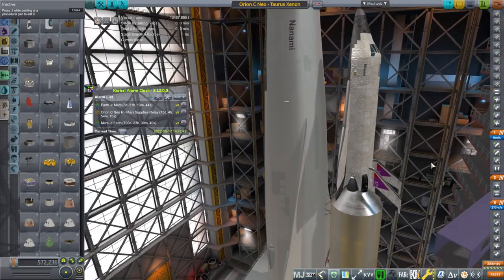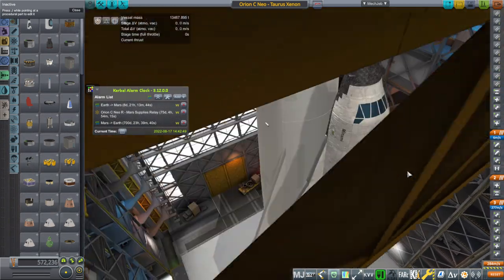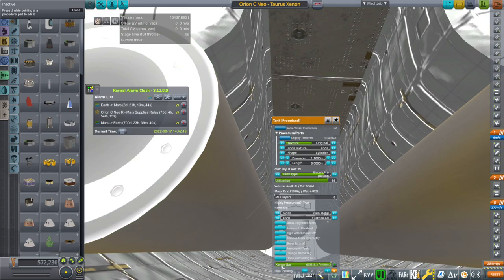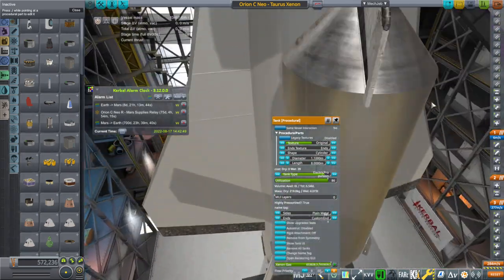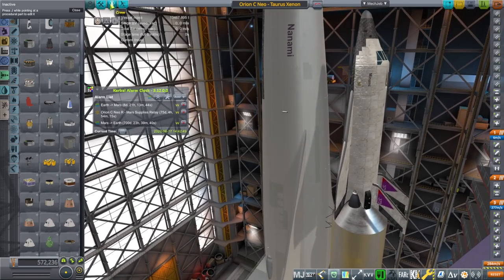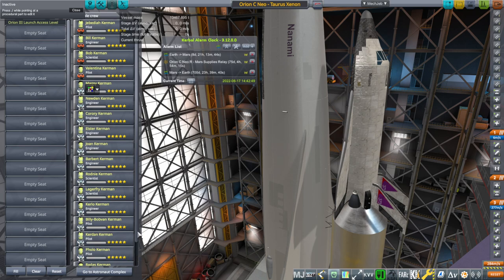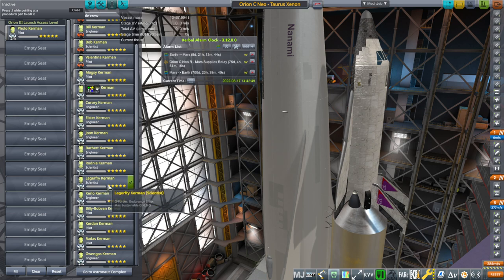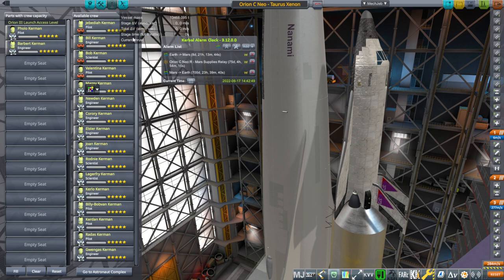We're going to try to use the Taurus spaceplane again because it didn't do too bad with the supply deliveries and it actually came back down safely — well, it splashed down. Instead of having supplies, we are going to have xenon gas tanks, so we're going to send up some extra xenon gas. We're also sending two crew who will ultimately be the two crew going to Mars. I've recruited some extra people — Flo and Barbert sound like a good combination. We should have a pilot and an engineer.